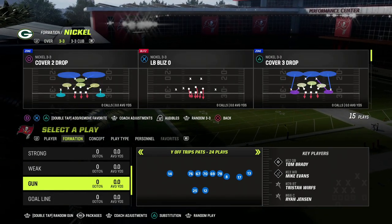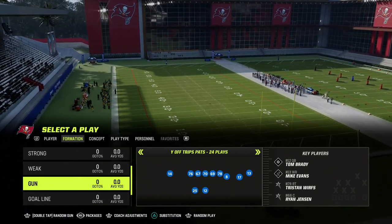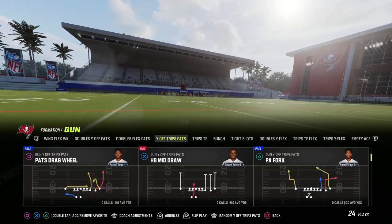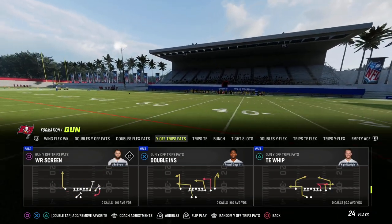Out of the 46 playbook, we're going to be using the play LB Blitz Zero. I'm going to show you how to pick up this concept, but first I want to show you the problem. The loop blitz is here to stay — it was really good in Madden 22 and it's made its return in Madden 23.